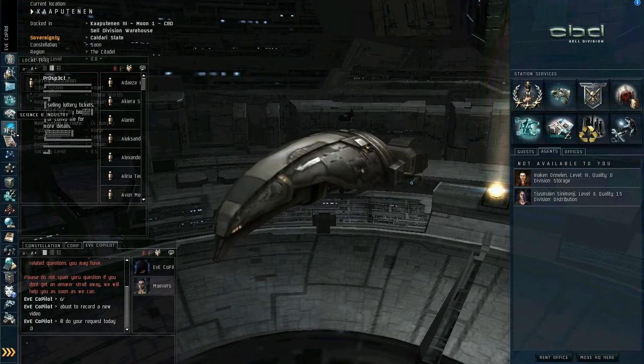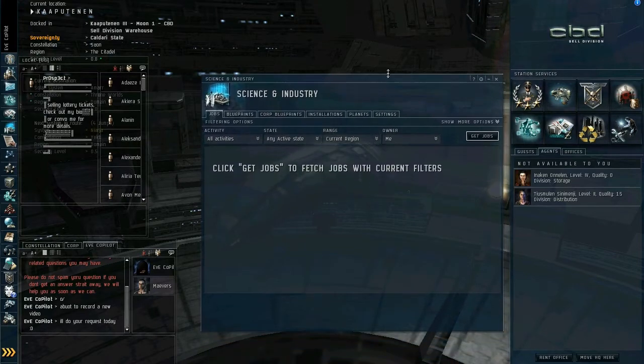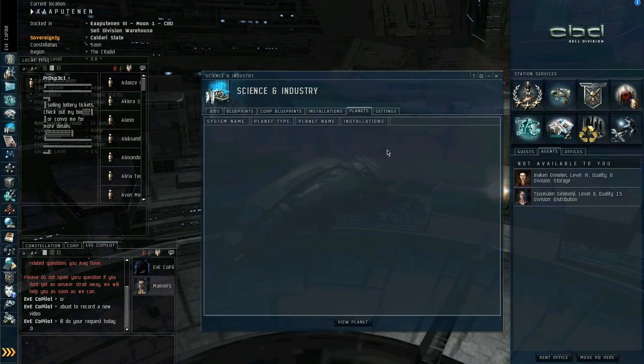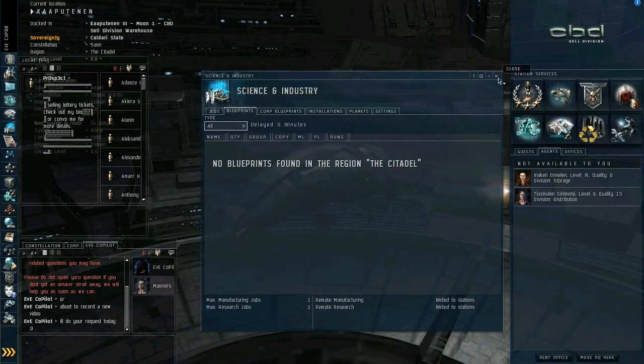Science and industry is used for creation. As you can see, the blueprints that you have belong to your corporation. You also have the new Planets tab for Planetary Interaction, which should be the next tutorial — I'll try and get that out later on in the week. When you start getting into research and development, you'll start using this tab a lot more.